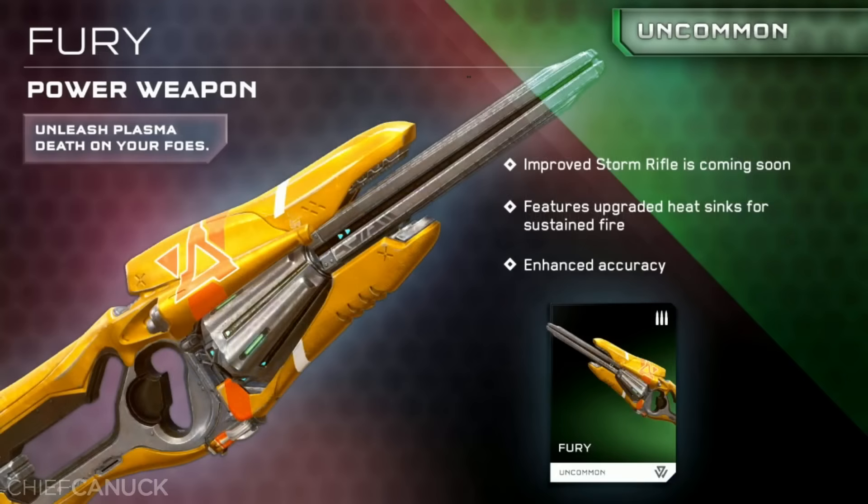They vaguely revealed some of the traits for Fury, the uncommon storm rifle variant. It features upgraded heatsinks for sustained fire and also has enhanced accuracy. So translation, it won't overheat as quickly and has better accuracy. This will probably cut through shields like butter.